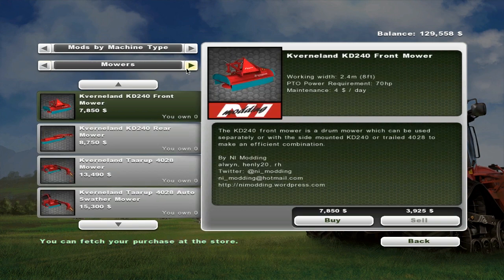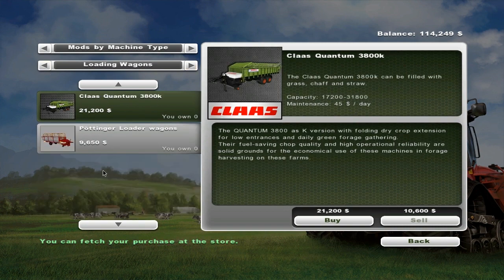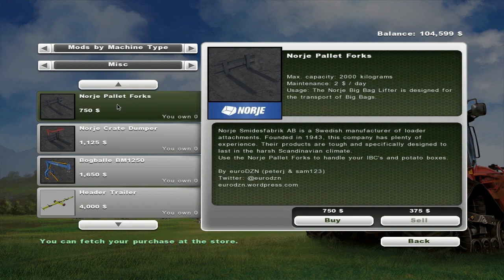I thought this would be a good opportunity to get one of the Cases — the Internationals. I think we'll go for the loader one, just because it'd be handy. I need a mower as well, so we'll go for one of these trailed ones — might as well take the biggest one. We're also going to need a small forage wagon — I literally just put in 'small forage wagon' and this came up. That's only ten grand, not bad.